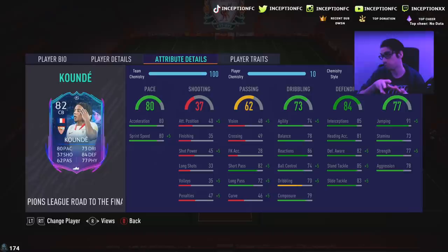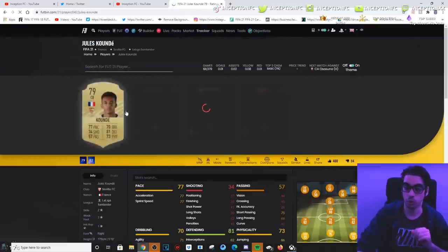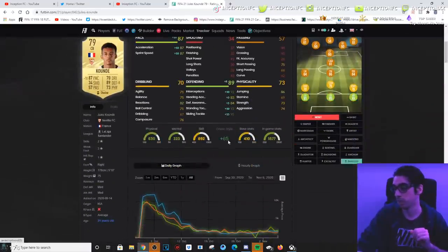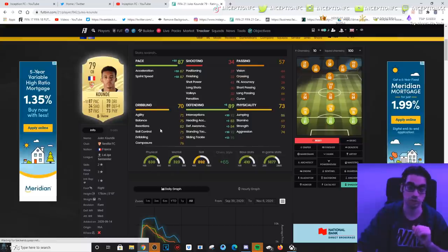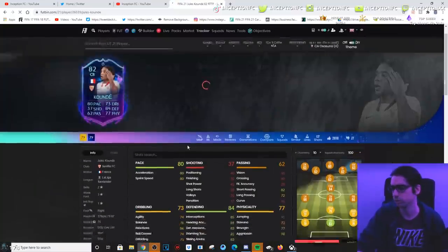The dribbling is very important for a card like this, and this is why he was one of the big meta cards. If you take a look at the difference between this one and the rare gold — the rare gold is a very cheap option — on a Shadow chemistry style, those dribbling stats are really good for someone that was really, really cheap at the time.